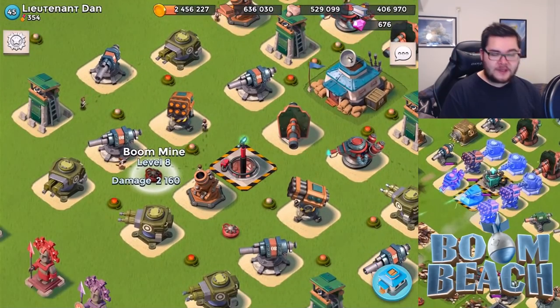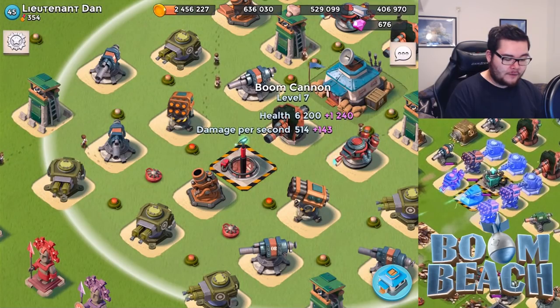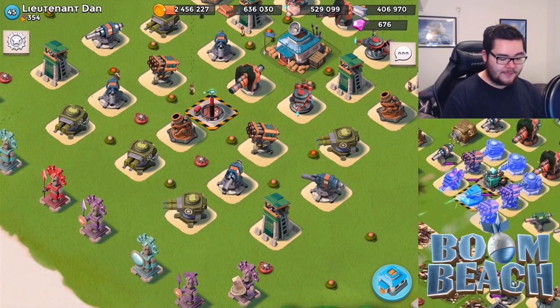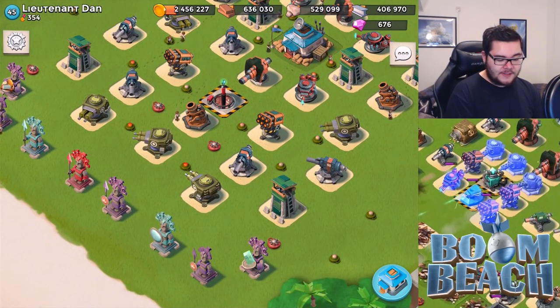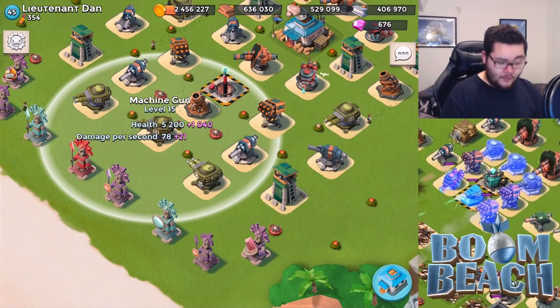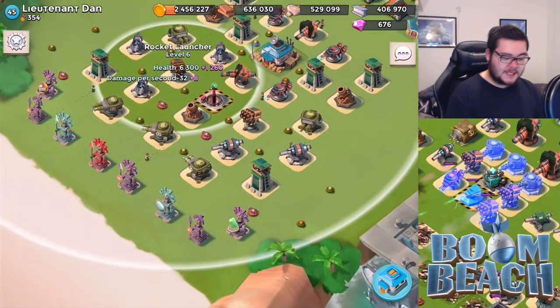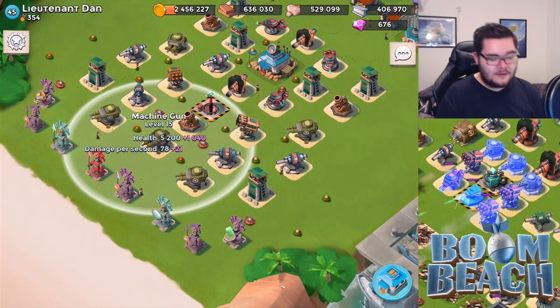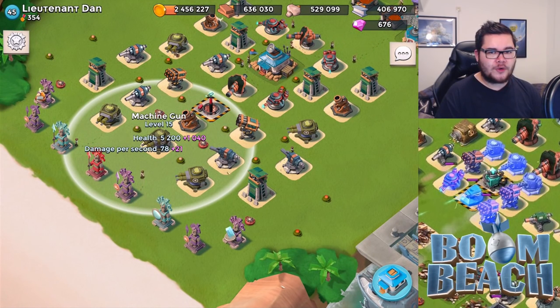Minor points of concern — the shocks in this little area, you can get a lot of pretty powerful defenses hit together, so that is something you may want to address. The machine guns in the front might be working out well because you've got some cannons in the back and some rocket launchers at the side, so I definitely see it working. It's kind of unique — I don't see a lot of people doing it. But it's interesting. Let me know how your defense is working.